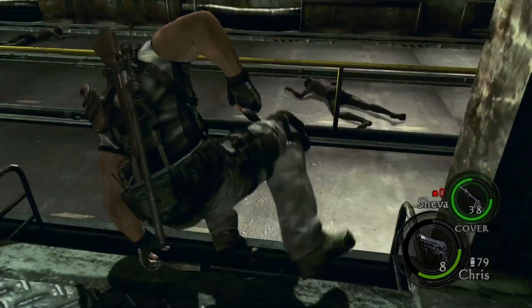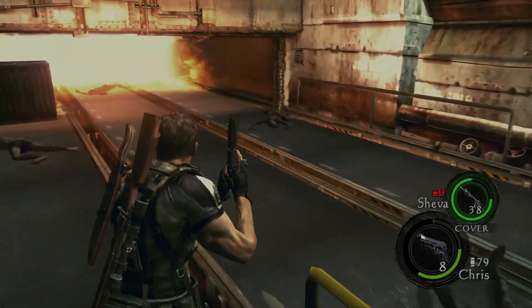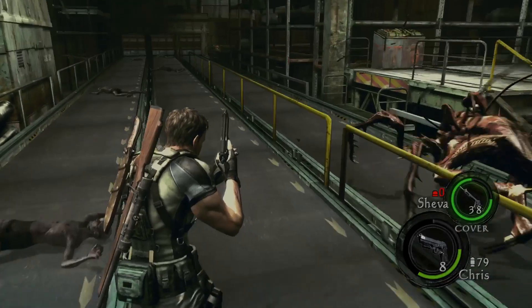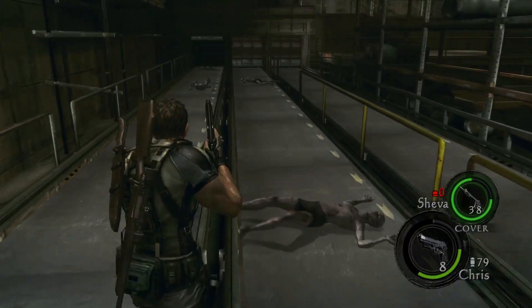Hit the switch. The bodies on the conveyor belt - some of them are alive, so watch out. They're not too much of an issue so long as your AI partner is nearby. You can also break free from their grabs, but for the most part just try to avoid them. We are coming up on the boss of chapter 5-2.